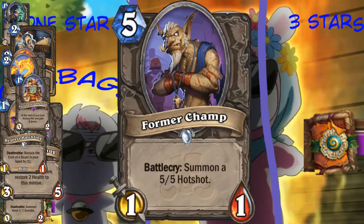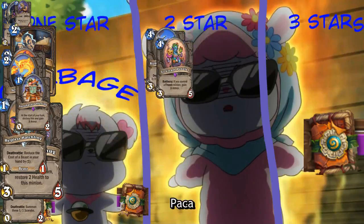Former Camp. Five mana, 1-1, summon a 5-5 as a Battlecry. Is there any way to make Battlecries happen? This card is okay - stat-wise, a five-mana 6-6 is okay. Like, you would play this in Arena, probably. If we played Arena. And it's garbage.